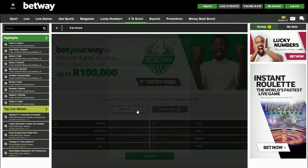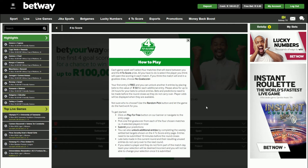Let's quickly run through some of the details on how to play. It says that each week, we'll select four matches that will stand between you and the 4-2 score win prize. If you think the match will end in a goalless draw, there is a no goal scorer option. Your first entry is free, so each game week you will have a free entry into the 4-2 score competition.